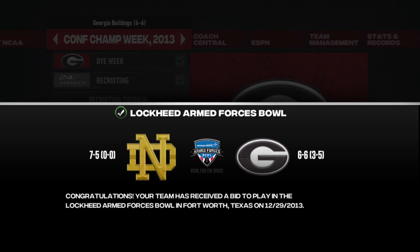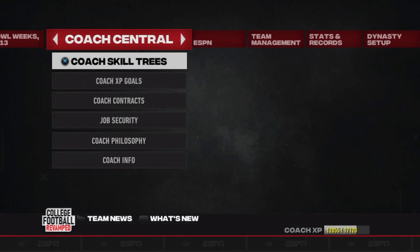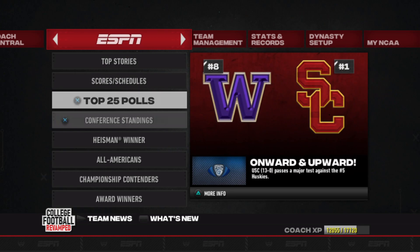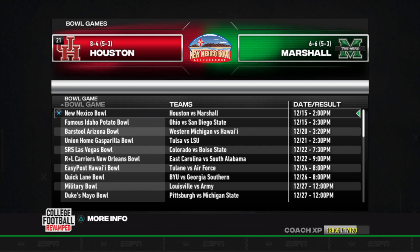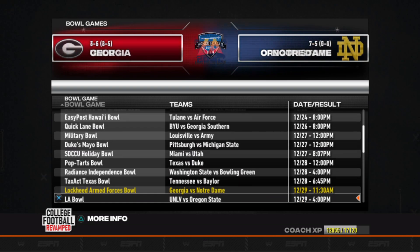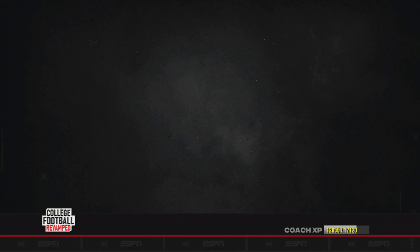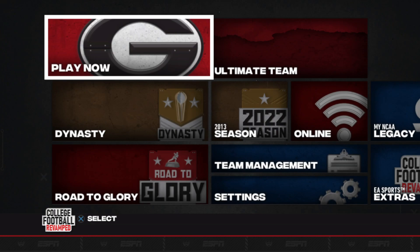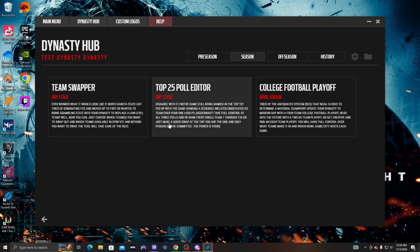Take a second to load up, then you can go into the ESPN section to see who's playing who. I'm six and six and Notre Dame is seven and five, so I'll be playing them in the bowl game. You can go into the Top 25 or the bowl games section to see all bowl games — for example, Alabama is in the Liberty Bowl against Oklahoma State.